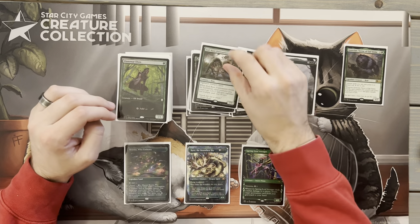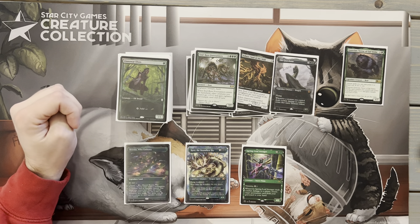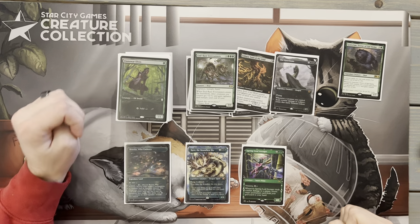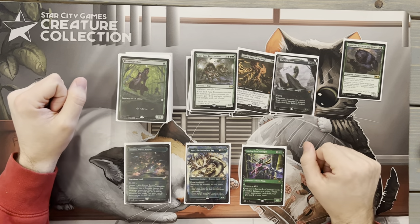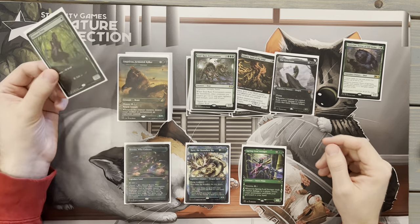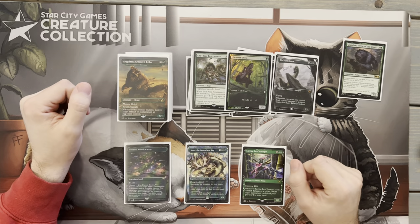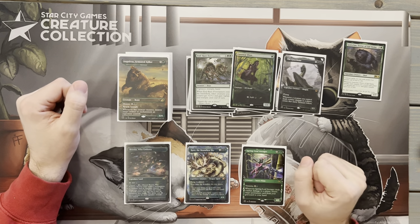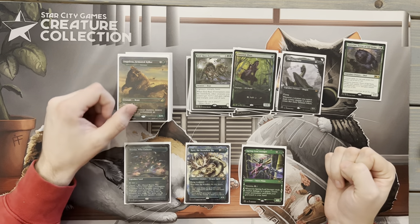Next up we have another finisher in Regal Forerunner — kind of a mini Craterhoof. When it comes down, all our creatures get plus two, plus two, Vigilance, and Trample. If we don't have Goreclaw out, this comes down and gives all our creatures Trample anyway, which continues to push our strategy forward. We also have Llanowar Elves, one of my personal favorites — the pretty Dominaria promo printing — just here to help in the early game to try to get Goreclaw out as soon as possible.